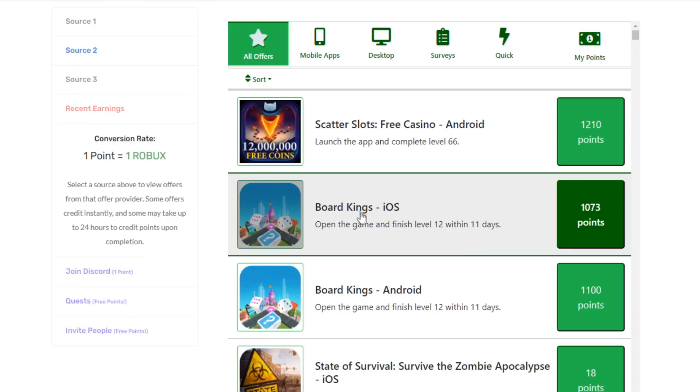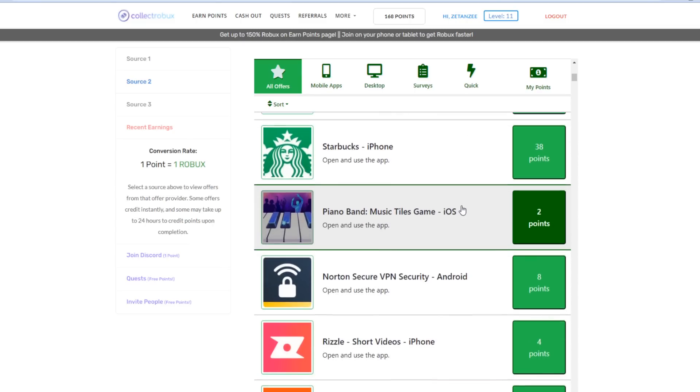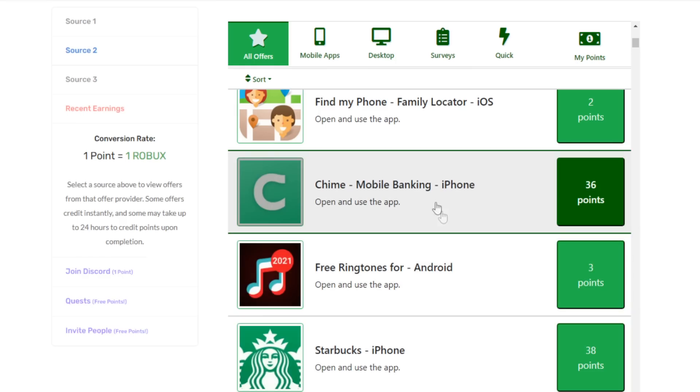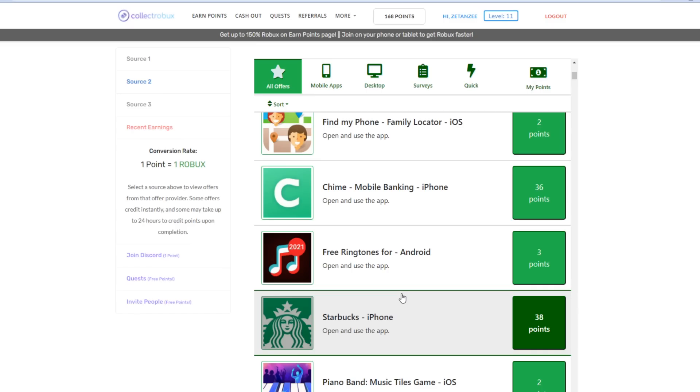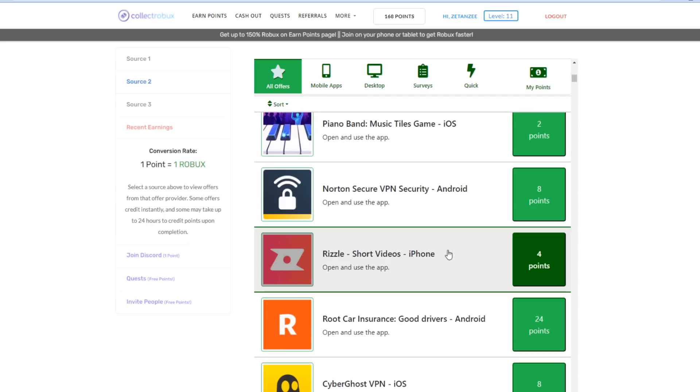For example, you guys can go ahead and play the game Board Kings and when you reach level 12 within 11 days you're going to get over a thousand Robux. You can also do all of these download and open app offers and get yourselves around 70 Robux for free. Just watch YouTube videos on your computer or TV and at the same time download these apps on your phone or tablet.